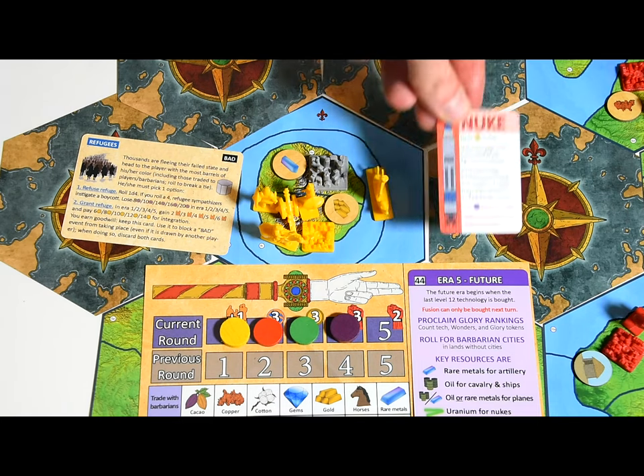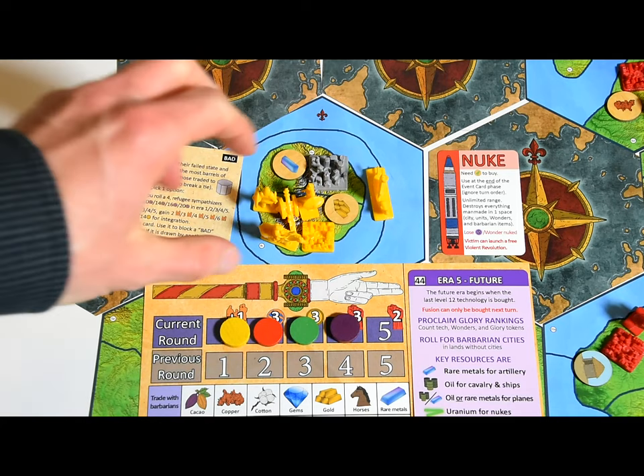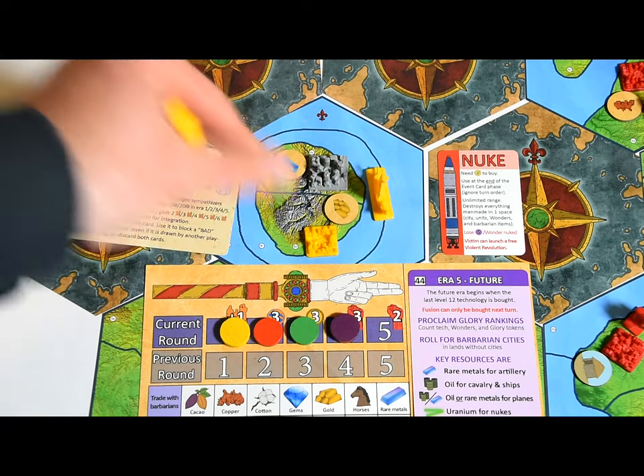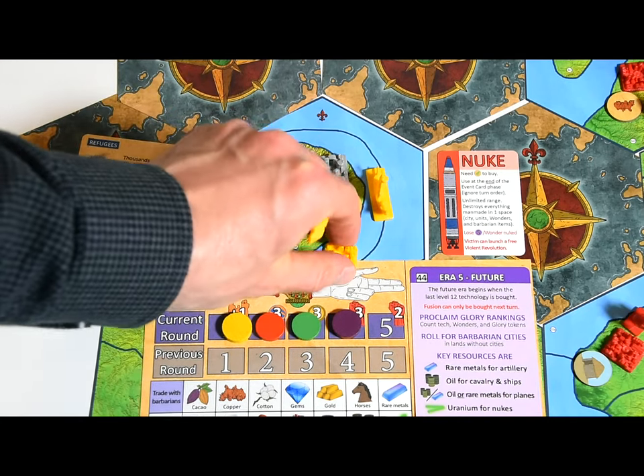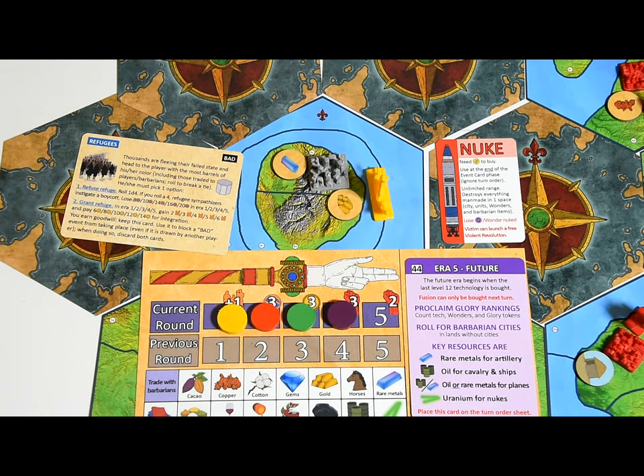Players with nukes can use them in any order after the event has been completely resolved. Pick any space — nuking it removes all man-made items on it: cities, units, wonders, barbarian items. You can nuke barbarian cities or pirate ships. If you nuke a wonder, you'll lose two glory. If one of your cities is nuked, you'll be able to do a violent revolution for free during the next phase.